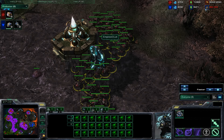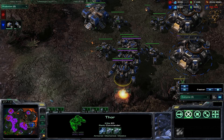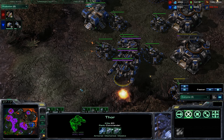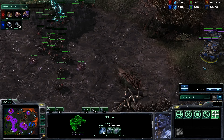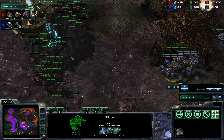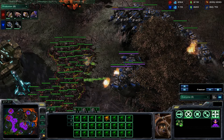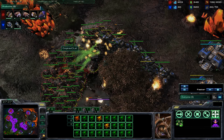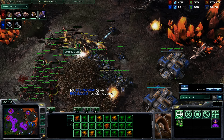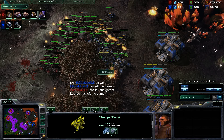This huge Roach force with a big concave might be more than enough. The tanks are unsieged — Violet engages now. His army is split up and there he goes — running in, sniping those Thors so quickly. More Roaches running in. I think this is going to be it from DeMuslim. Good game, well played from DeMuslim — that was a very well played game. Violet doing a very good job handling that unorthodox mech play style.